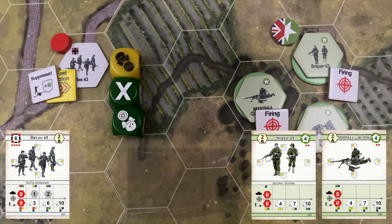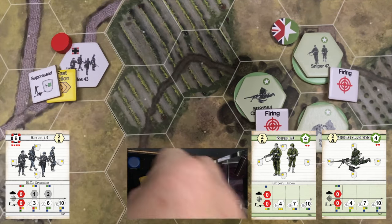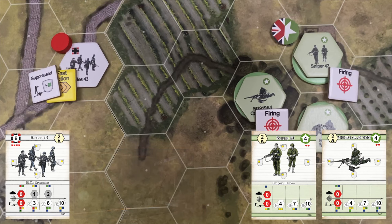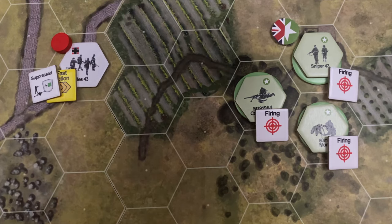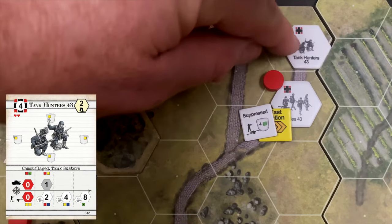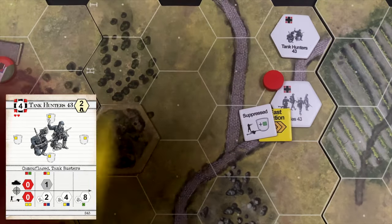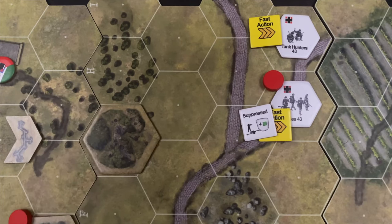Terrible shot — only one hit for the machine gun and sniper. The Germans block it just barely. That leaves the US with one action and the Germans with two. Continuing the theme of racing east, the tank hunters with movement of two do a fast action move, advancing three hexes. There is no reaction fire from the US for the moment, so that action is given up. Each side now has one action left.